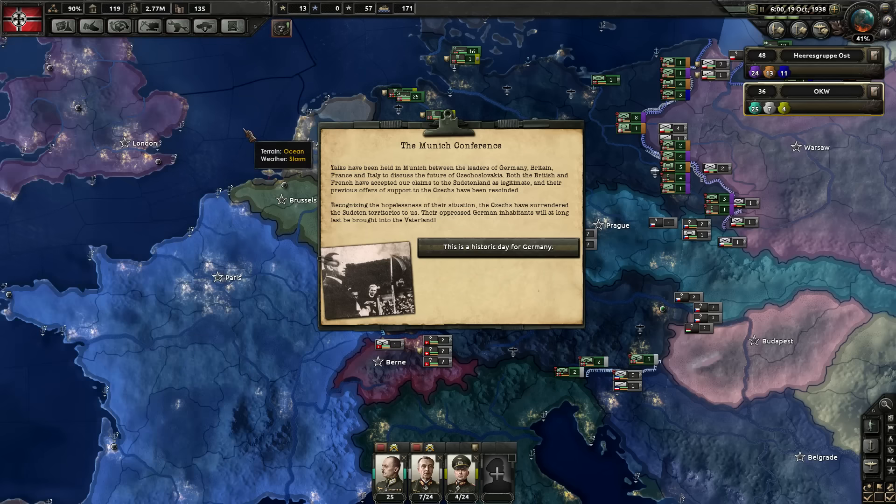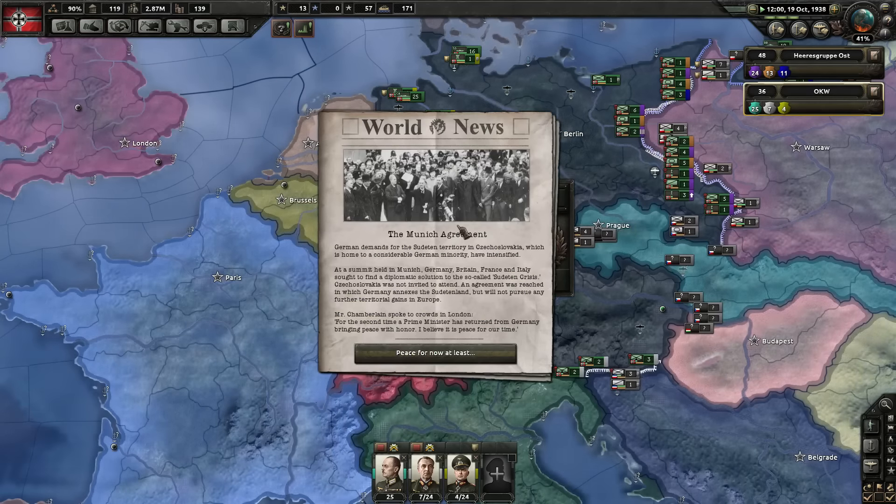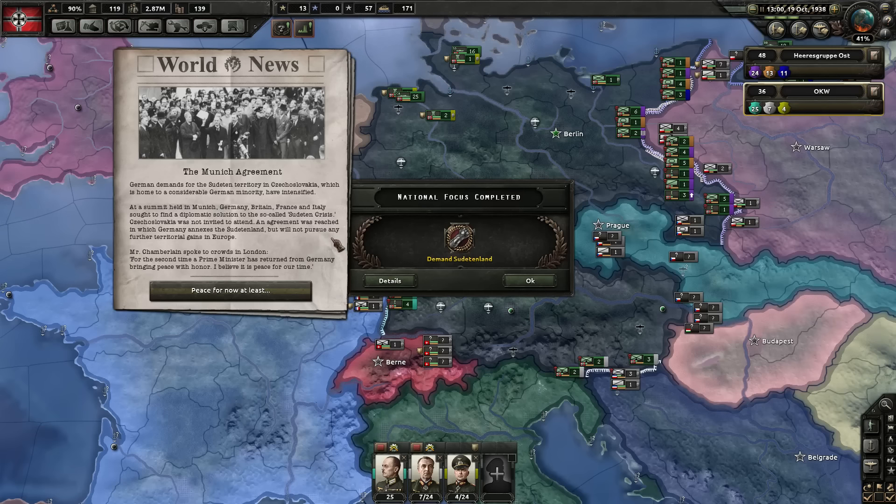Talks have been held in Munich between the leaders of Germany, Britain, France, and Italy to discuss the future of Czechoslovakia. Both the British and French have accepted Germany's claims to the Sudetenland as legitimate, and their previous offers of support to the Czechs have been rescinded. Recognizing the hopelessness of their situation, the Czechs have surrendered their Sudeten territories. Their oppressed German inhabitants will at long last be brought into the Vaterland. The Munich Agreement. Mr. Chamberlain spoke to the crowds in London: 'For the second time, the Prime Minister has returned from Germany, bringing peace with honor. I believe it is peace for our time.' Peace for now, at least.